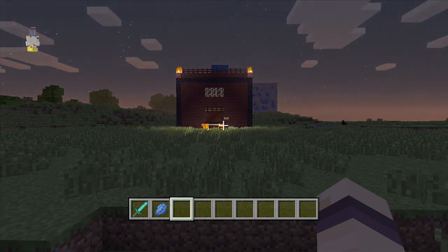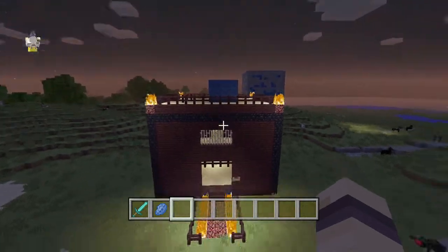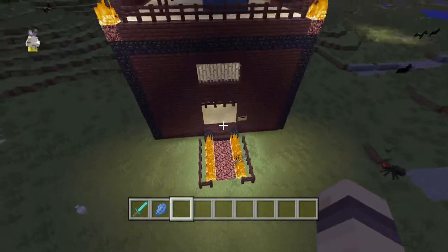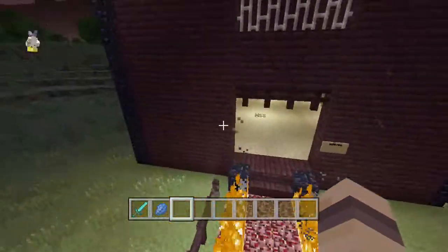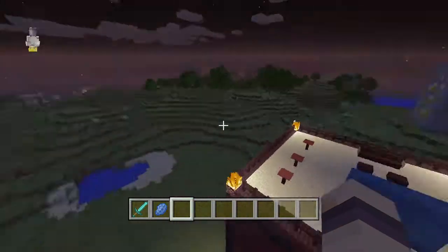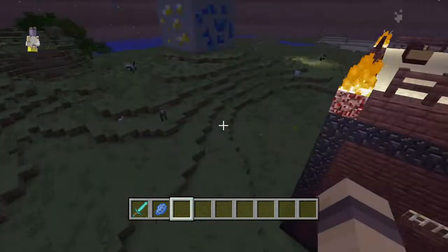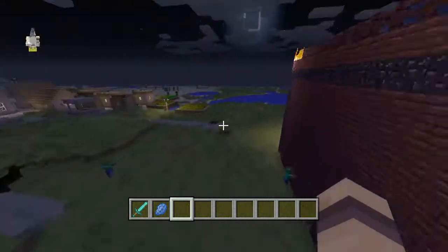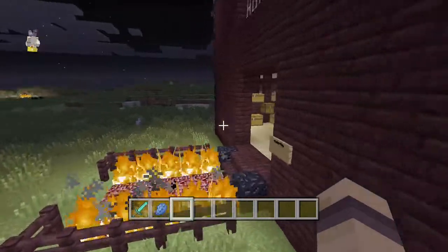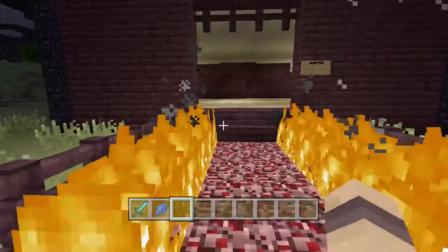Hey guys, I got another video. This is about a house that I made, it's called the Farlanders house. Here, I'll show you what it looks like from the outside. I call it the Farlanders house basically because it's a portrayal of all the other worlds — you know, the Nether, the End, and all that. That's what it looks like from the outside.